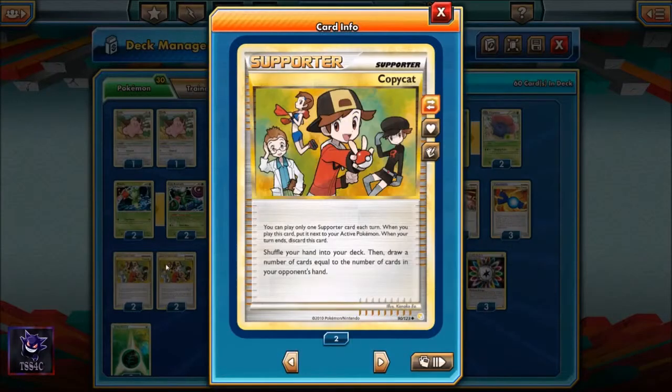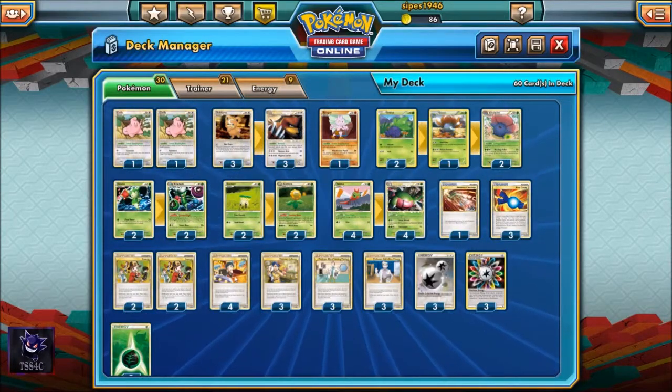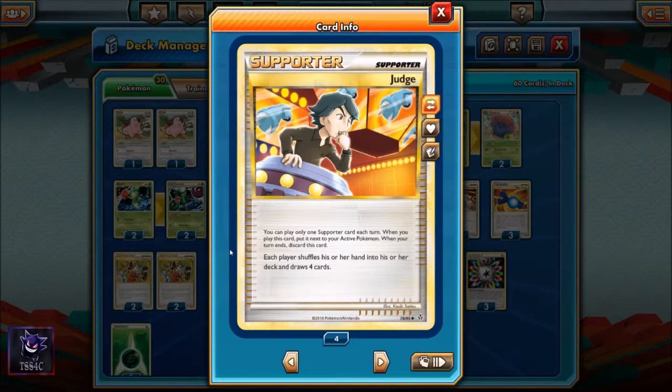We run four Copycat, which lets us shuffle our hand into the deck and draw cards equal to the number in our opponent's hand — this lets us hand-size match and activate Yanmega Prime's zero energy cost attacks. We also run four Judge, which forces both players to shuffle and draw four cards each, again achieving hand-size matching to activate Yanmega's zero-cost attacks.